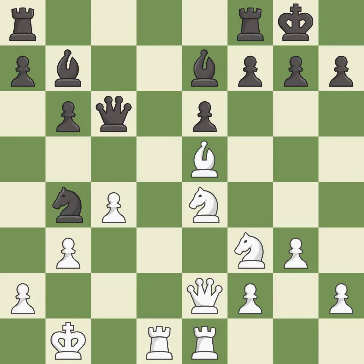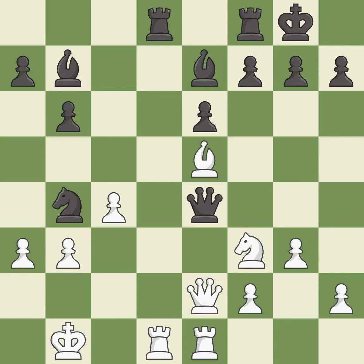This protects the attacked knight. This threatens to kick a knight — it is good. This challenges the opposing rook for control of the open file. This is the only move that works. This threatens to win a rook. This stops the opponent from being able to kick a knight — it is a great move. This leads to losing a rook — it is a mistake. This wins a rook — it is best.